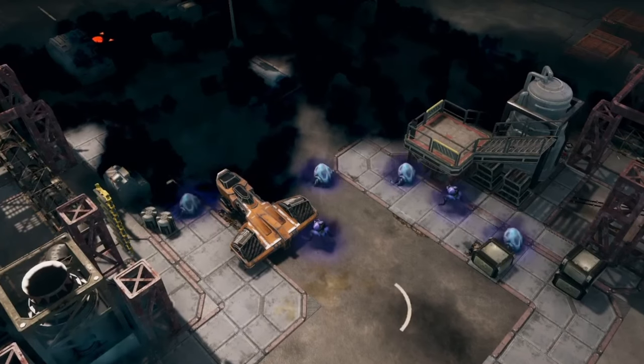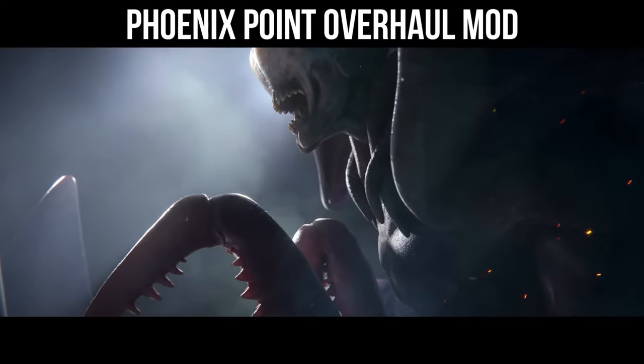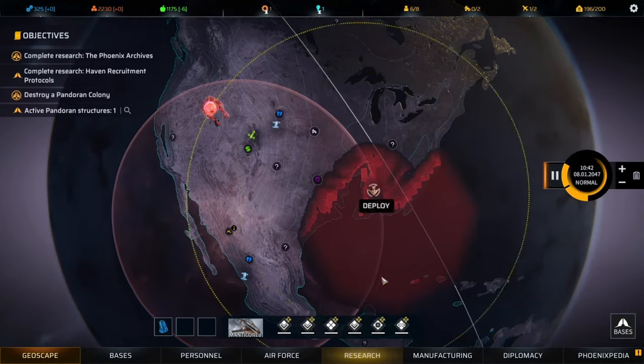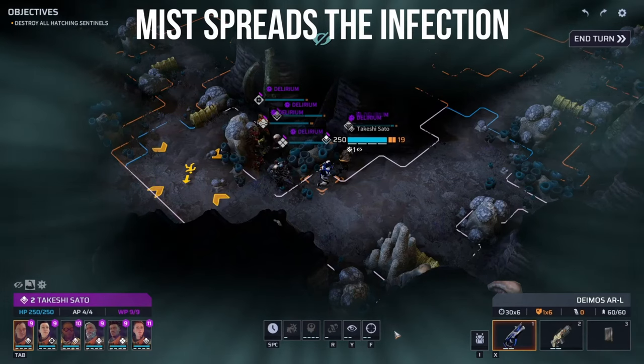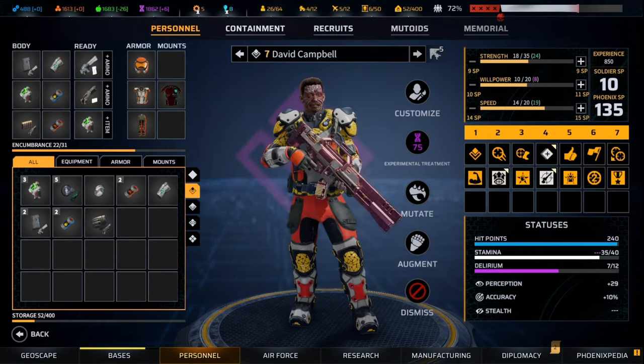Tip number three: Control plus mouse wheel allows you to increase or decrease the size of your cone when overwatching. When I first found that out I was stunned, because all of a sudden I was able to hit almost the entirety of the map. Use it, try it, and start loving it.